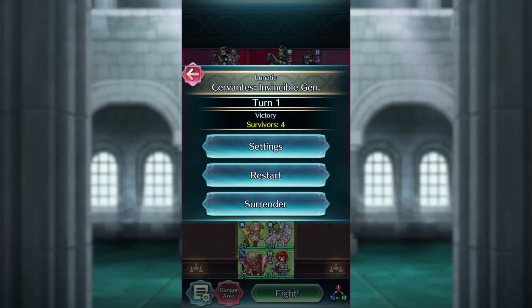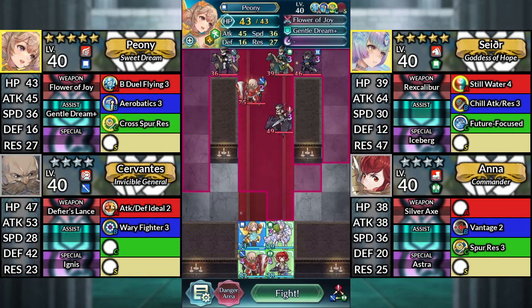Hello everyone and welcome to Cervantes' Lunatic Quest, Cervantes or Ana Clear. We have Peony, Sather — make sure to downgrade Sather's weapon to Rexcalibur — 4-star Cervantes, and 4-star Ana. You can also use 5-star Ana for this quest as well. We'll be using no SI or Sacred Seals.